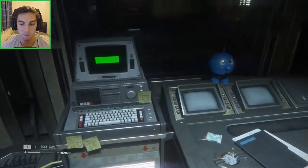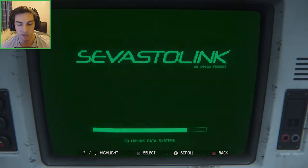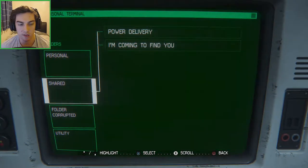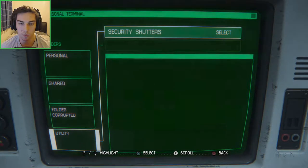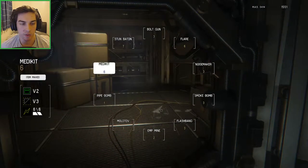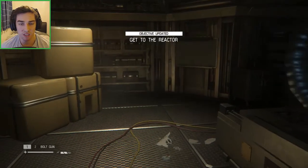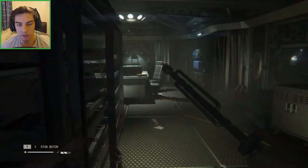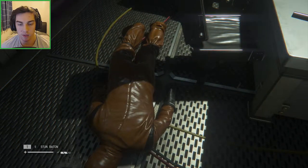So now on this there's an email with a code on it — I was noticed before we got grabbed. We need to key the code in: 6832. Security shutters — and open sesame. Let's heal as well — we've got six medkits, so that's not an issue. What's the stun baton? I wonder if you can stun baton a synthetic and then melee with the wrench — that could be a good way to kill enemies.